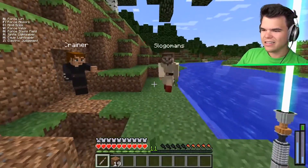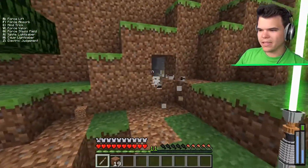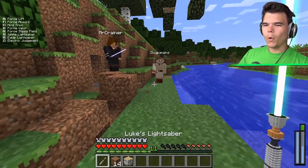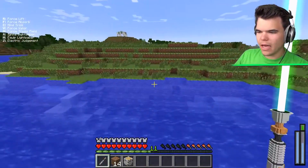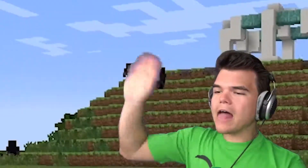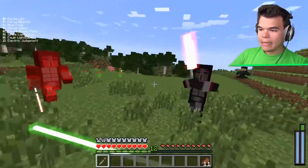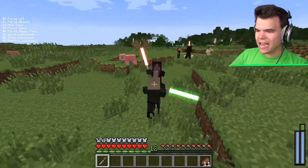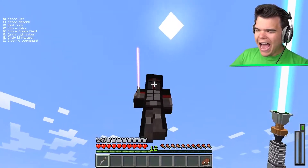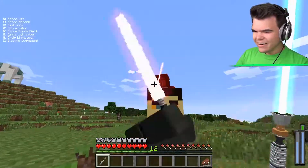They encounter hostile NPCs who also have lightsabers. After initially thinking they might be friendly, the enemies attack. The players fight back - one uses Force Lift to send an enemy into the sky, and another remembers to use their Force abilities mid-combat. They use blocking with right-click to deflect most of the incoming attacks.